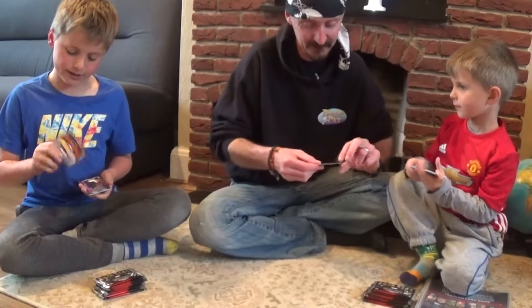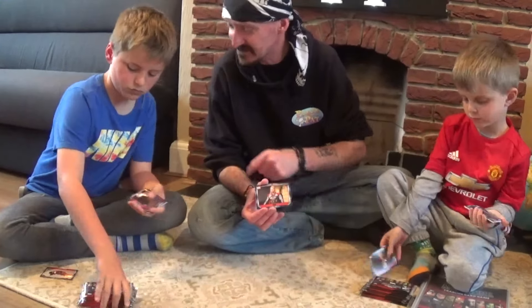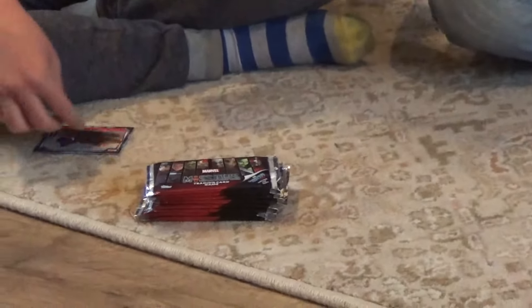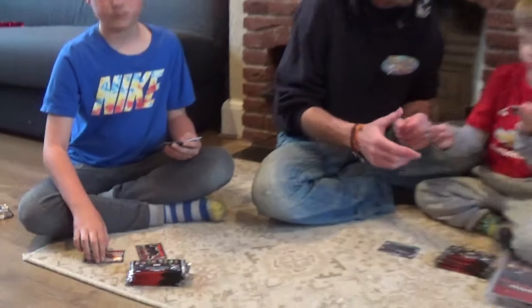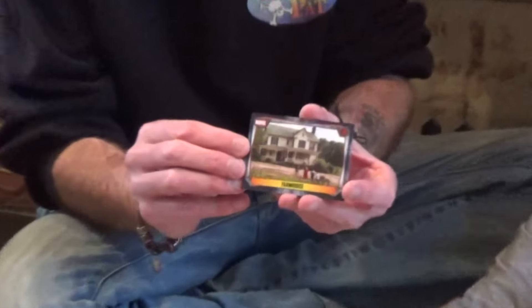First one — Iron Man! And we've got Thor on this side. So Iron Man on that side and Thor on this side. I have that Iron Man — they're both similar. Nick Fury. Make sure you hold them up so everyone can see at home. We've got two superheroes on there. We've got the farmhouse — a location card. Two superheroes.